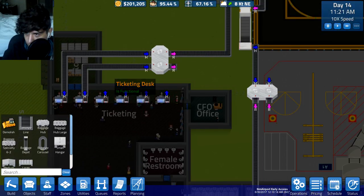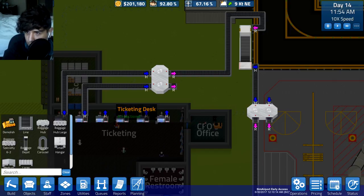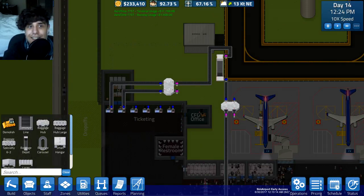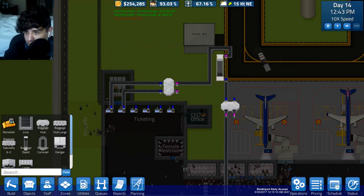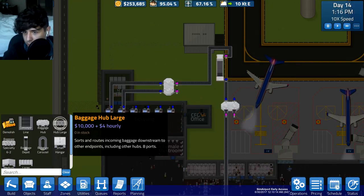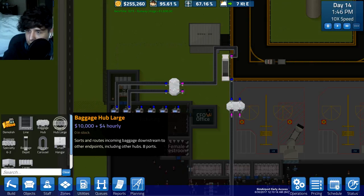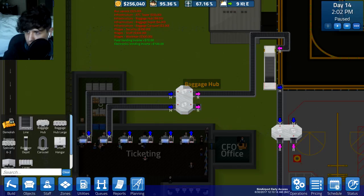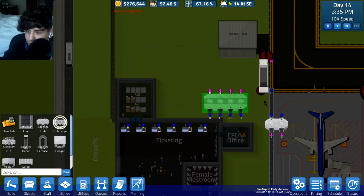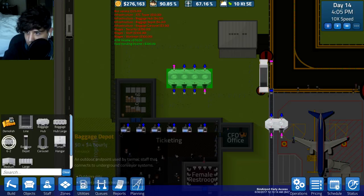Are these gates already connected to all of the baggage system? I need to add more hubs. I can't just connect this one to that one directly. This is where stuff starts getting complicated - the baggage hub system makes things a lot more complicated. I have six gates... eight actually. I need to add baggage hubs. I'll go with the large baggage hub - that should handle it all. Let me pause and remake everything.